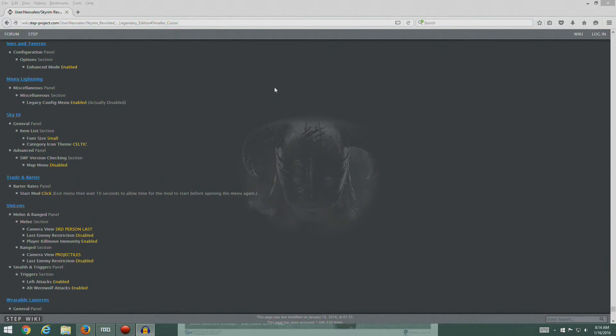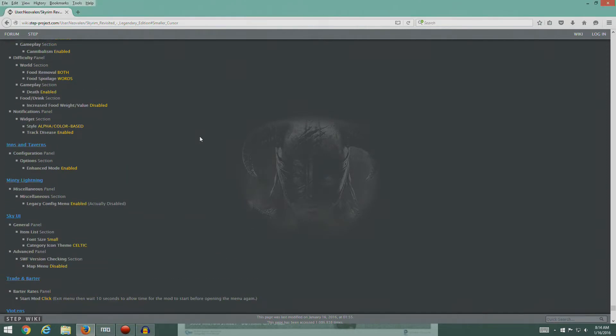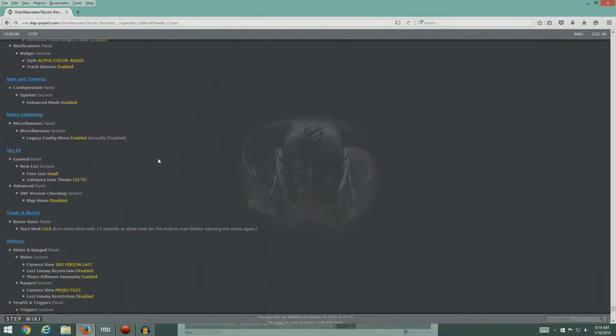Hey guys, welcome back. Real quick - if you watched the last video, right at the end of it, we tested Skyrim and we did get a map error, and I said I would look into it. I did look into it, and in fact that's okay. It turns out that's expected. It's just a warning - basically Skyrim complaining that its map has been overwritten with something else.